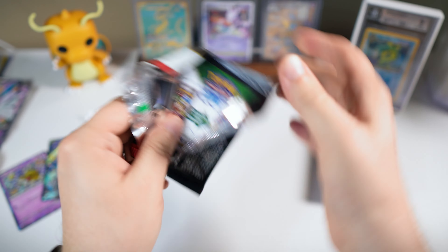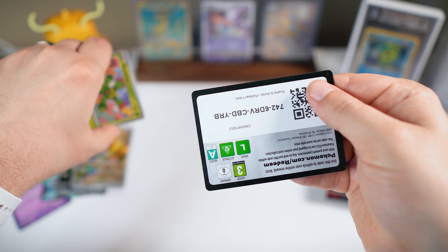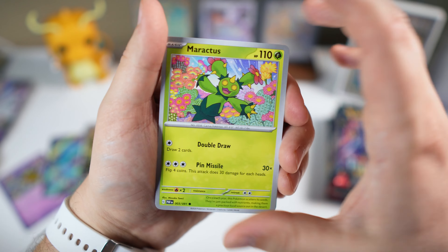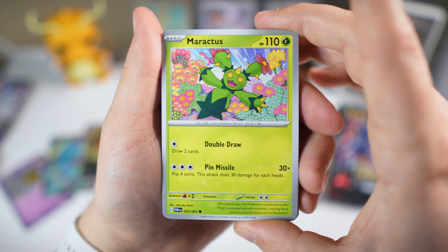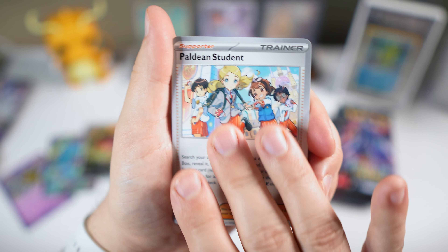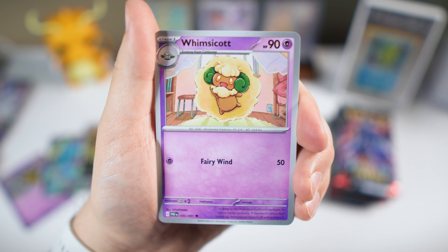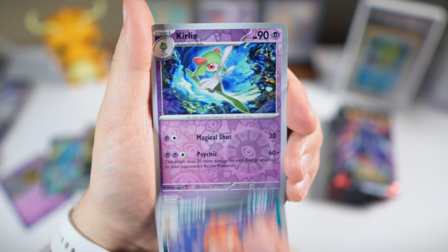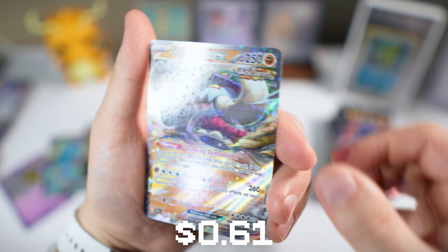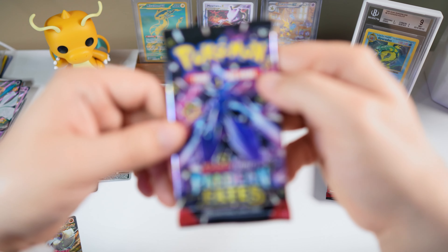Let's go ahead and pull that Shiny Mew. Technically we already pulled the Shiny Mew but not quite the one we're chasing — that's still a pretty cool one. We really want the Special Illustration Rare with that really quirky, unique Mew artwork. Wouldn't mind a Charizard either. Okay, Great Tusk EX — something in our first pack, nothing too crazy though.